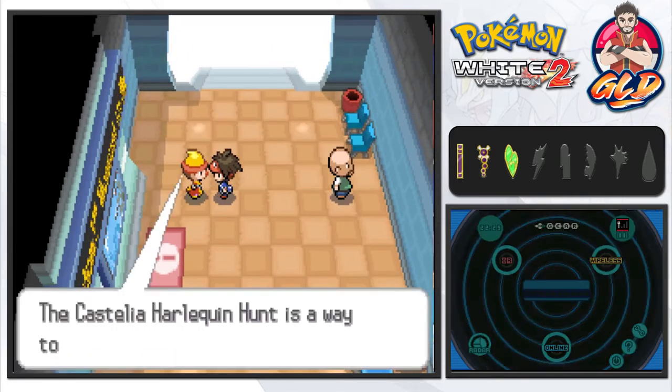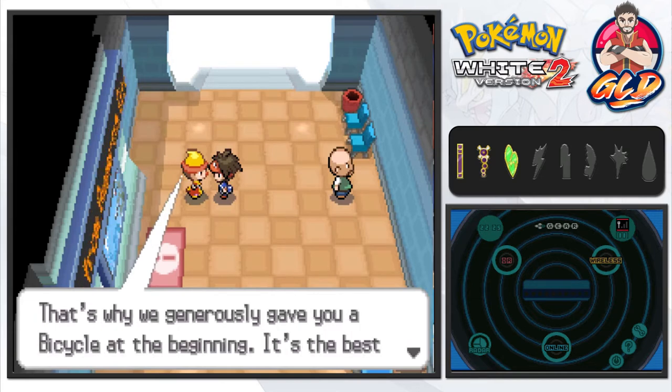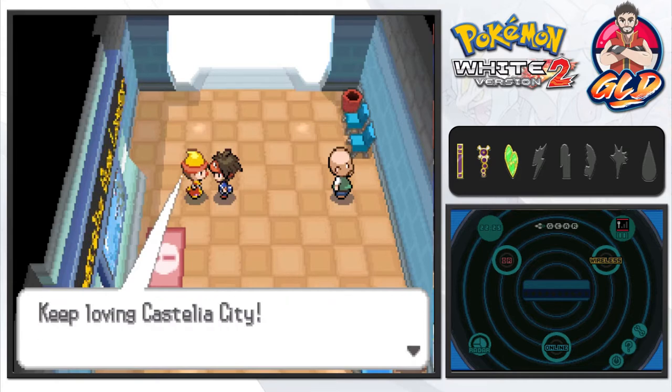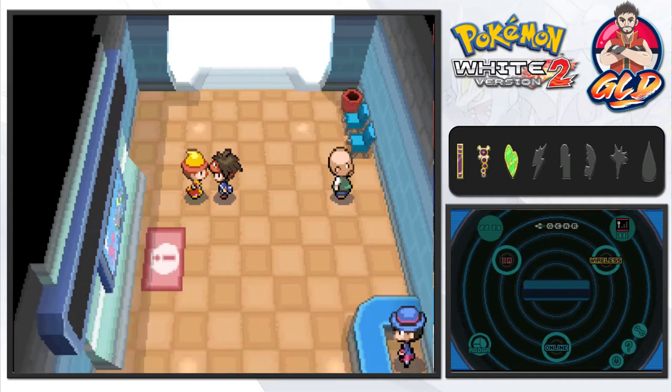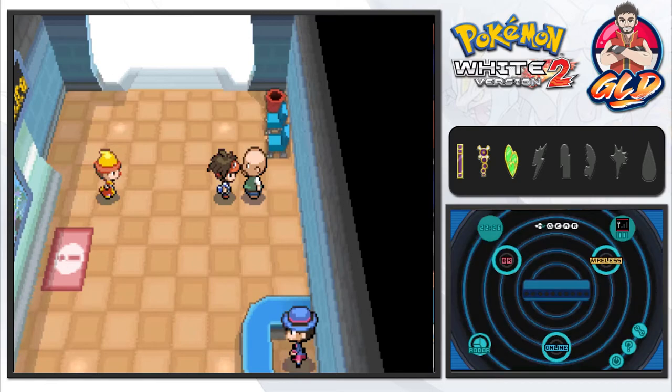The Castelia harlequin hunt is a way to get more people to love Castelia City. That's why we got the bicycle at the beginning — it's the best way to get around Castelia City. Also, pokemon breeders are out here on Route 4, which is pretty cool.